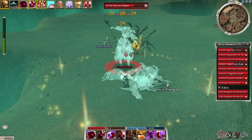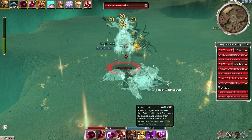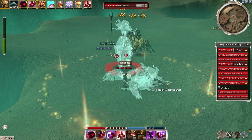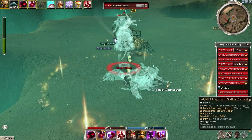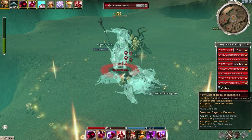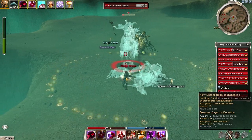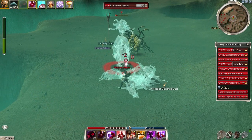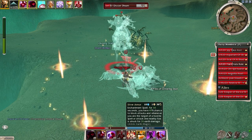Another thing you could do is switch to your Shield and Sword set when you're trying to cast Shadow Form, because if you hold the staff you have a chance of hitting the half skill recharge of Shadow Form. So you'll need to cast Shadow Form more often. I just switch to my Shield set whenever I'm casting Shadow Form.